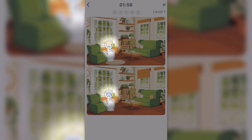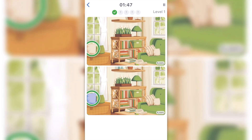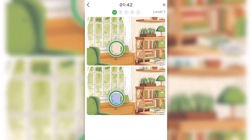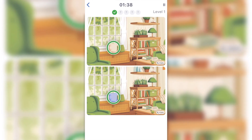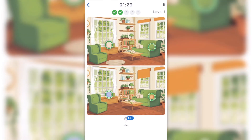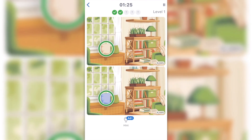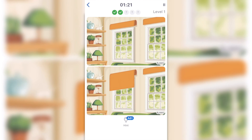All right, so what do we have here — differences, find them all. It's pretty easy, you just have to find the differences. Oh, that is cool! I never noticed in other games that you can actually zoom in to find all the differences. This is a really cool thing that they allow you to zoom in.